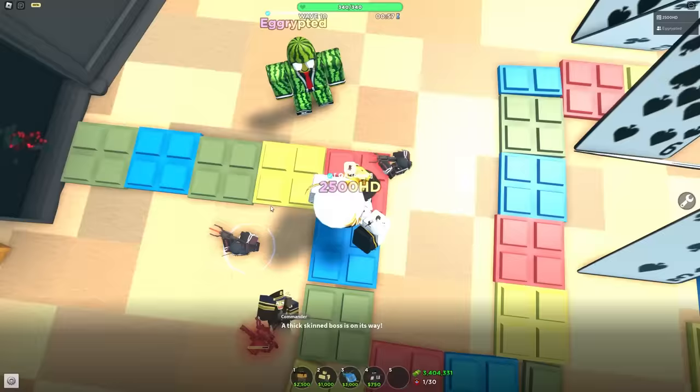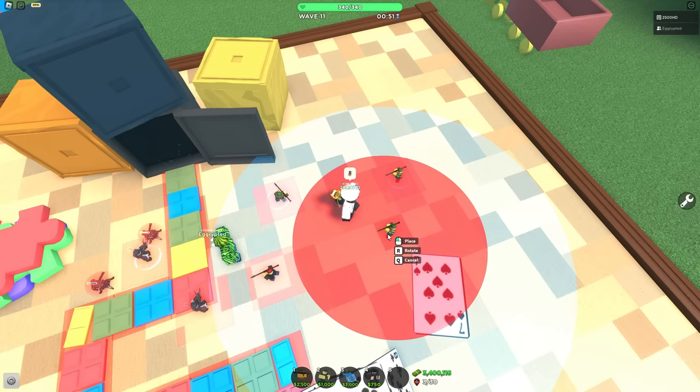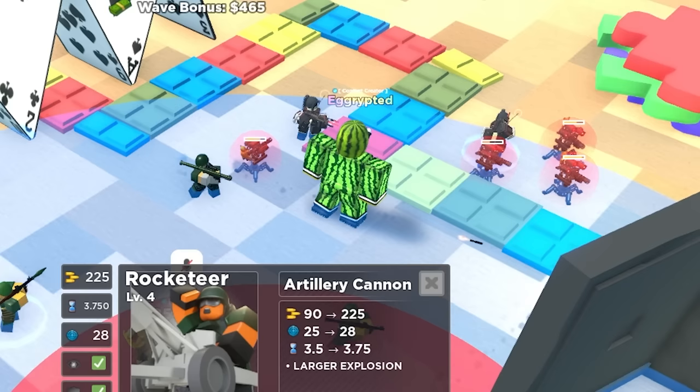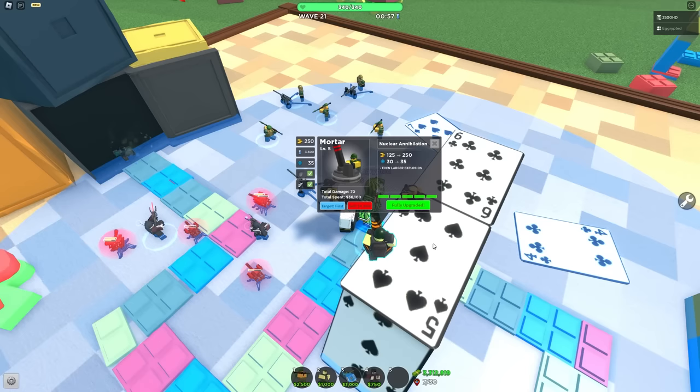Did the dead zone get increased for the Rocketeer? It looks like it did — the circle seems really big. What the hell was changed with Rocketeer other than a worse dead zone? The fire rate has been increased though. Looking at the last upgrade, they changed the max damage to 250, which is higher than the Artillery.